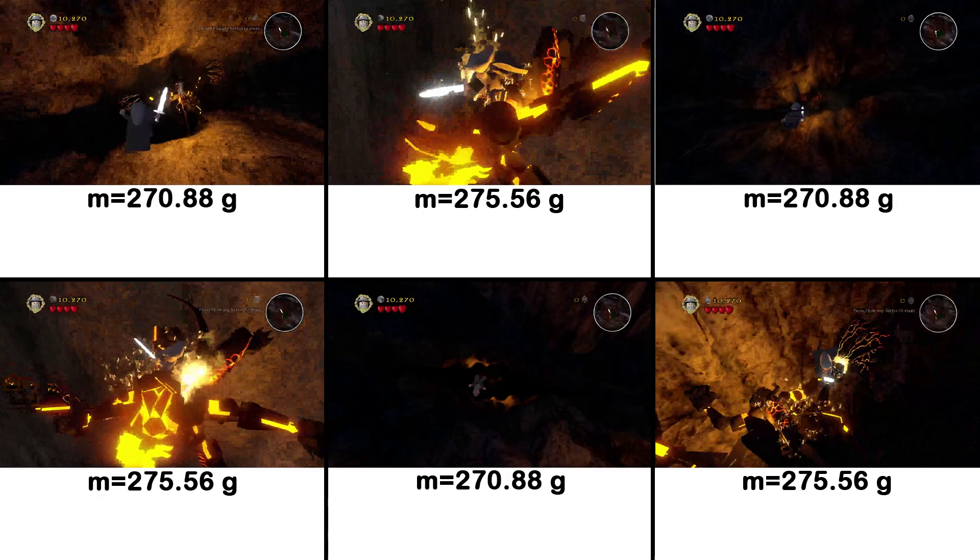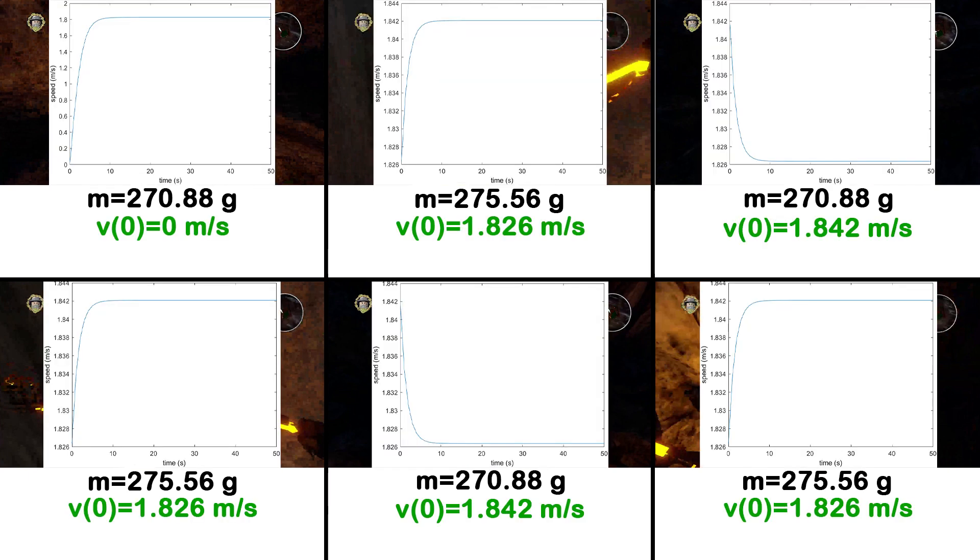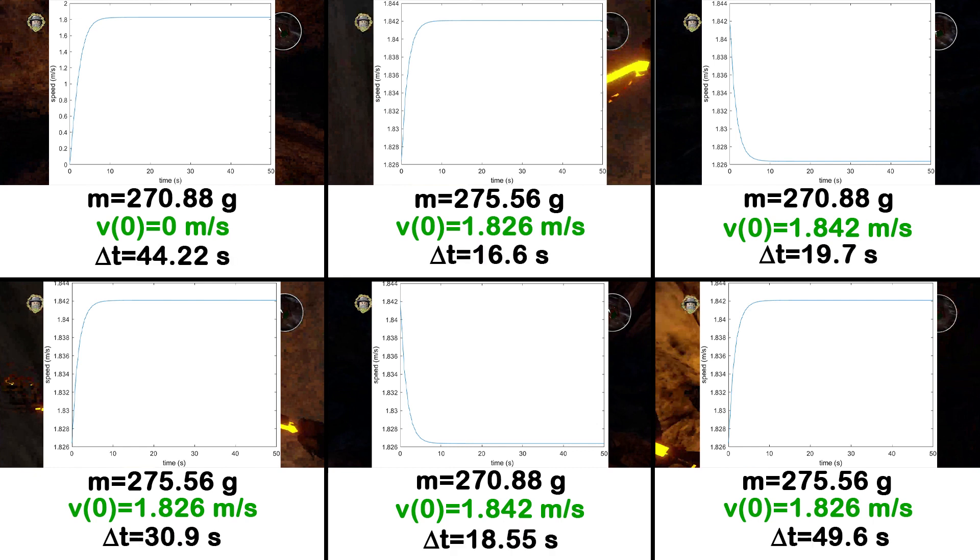Okay, let's split the fall into six sections depending on whether Gandalf is on the Balrog or not. Every section will have the end velocity of the previous section as its starting velocity. This gives us six different velocity profiles. All that's left now is to integrate these over the time each section takes to get the total distance travelled.